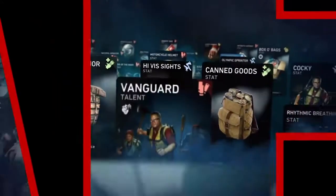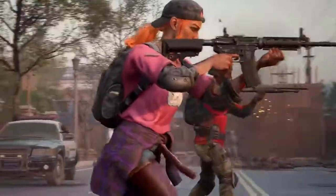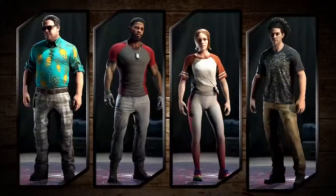As you prove your grit taking down the Ridden, there are tons of different cards you can earn. Take on optional challenges and objectives where you'll earn Supply Points and unlock new cards. You can even use your Supply Points to unlock cosmetic skins to customize your character.